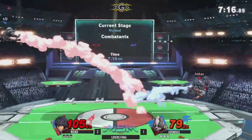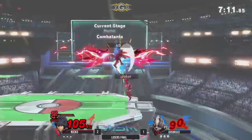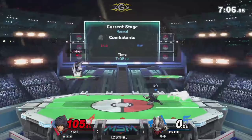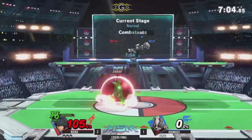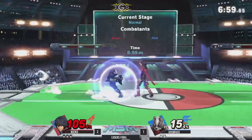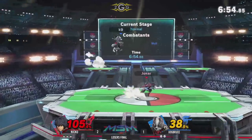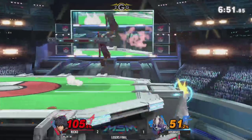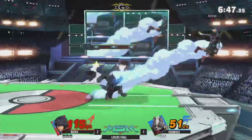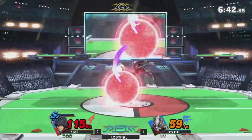Smash Art tilt is going to take that stock very quickly. I think K9 was trying to get ready for an out-of-shield option. Got to stop landing on top of Niko — I think that's one thing he can start doing, because a lot of the time I've seen him die, it's the up air, even though Shulk is the one putting him in that position. He just has to be careful when he's above Shulk like that.